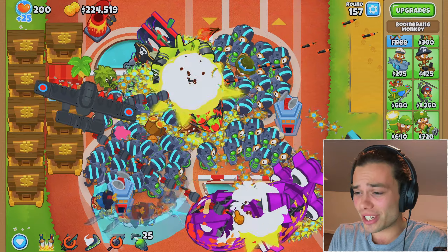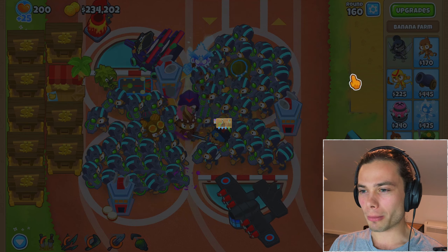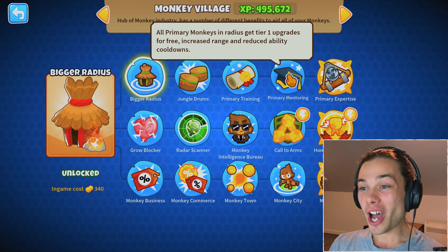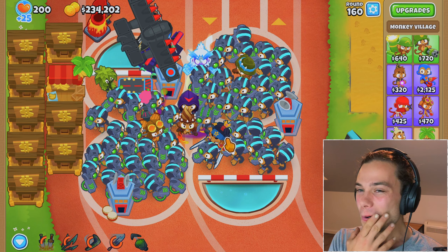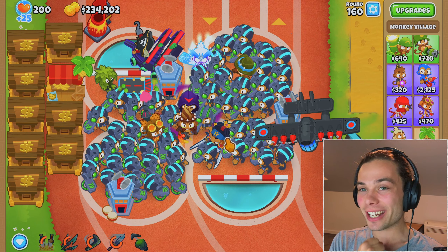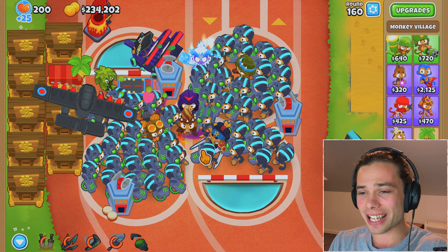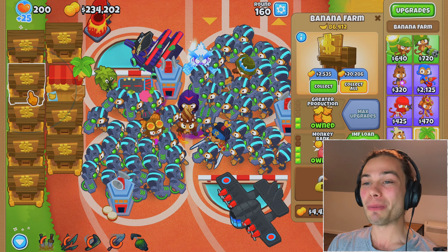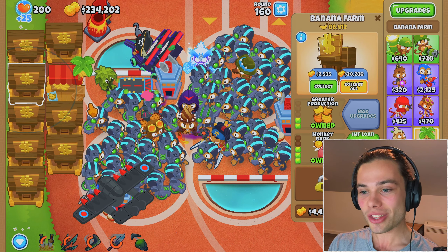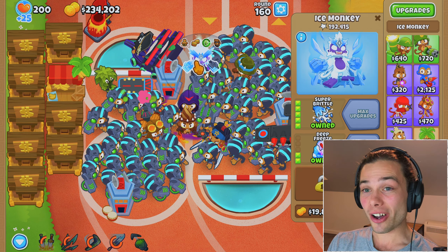I'm certainly hoping the Paragon is worth it because these guys are doing a pretty decent job of cleaning everything up, considering there just isn't that much range — a little bit scary given the amount of towers on screen. I've just realized that a top path village with primary mentoring and primary expertise would do so much more damage. I should have enough money once I sell everything to buy whatever I want after that. I just need these banana farms, but the rounds are so long.